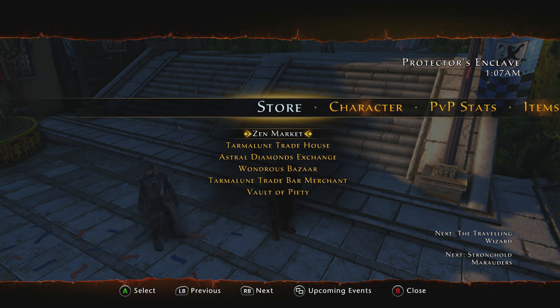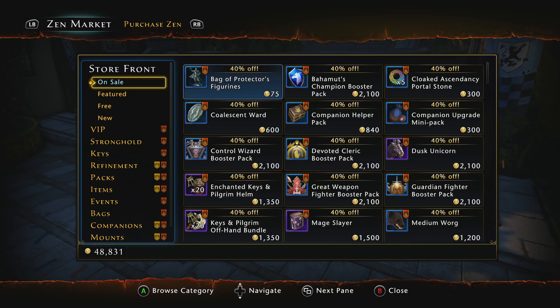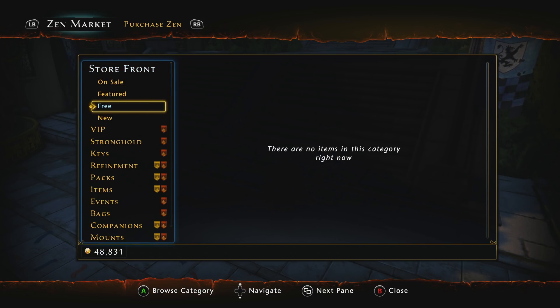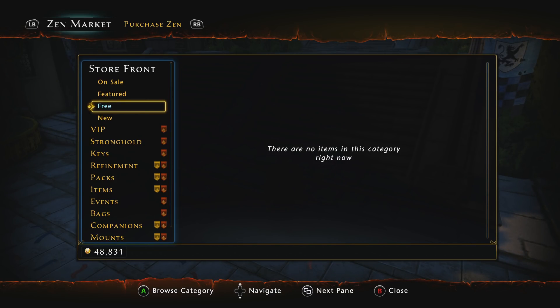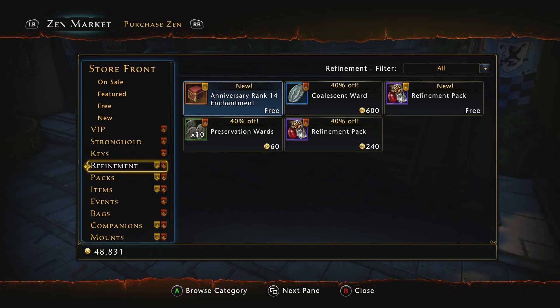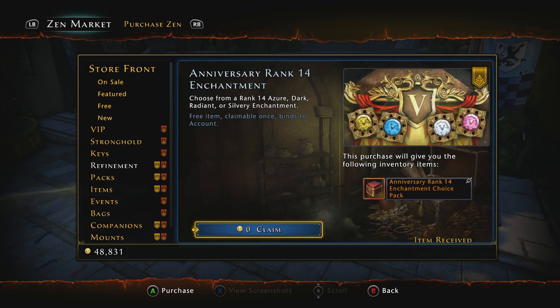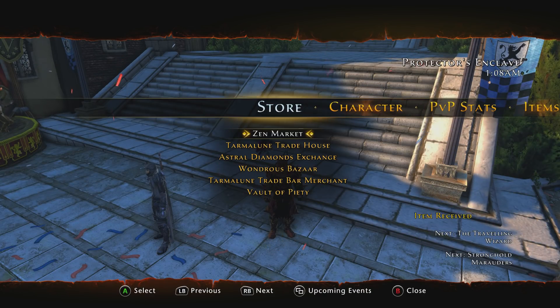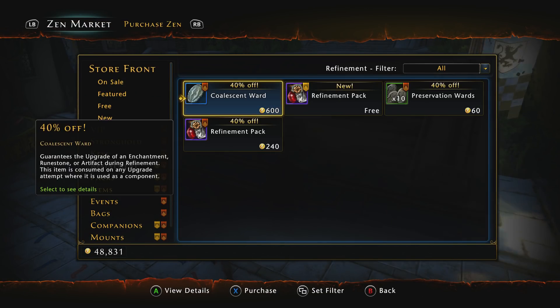There's one more thing you need to be aware of: your free rank 14 enchantment. This may be in a different place for you — for me it's under 'Featured' or the 'Refinement' category, but it could also be under 'Free' or 'Keys.' You can claim once per account your anniversary rank 14 enchantment pack at 0 Zen. You can also claim in the Zen market, under the same Refinement category, one of the new refiner's packs — remember, this is one per account.